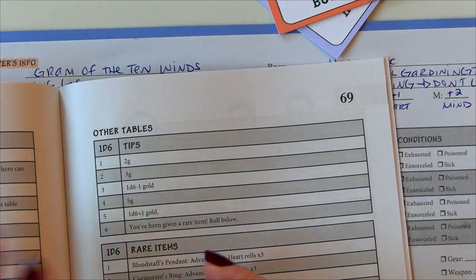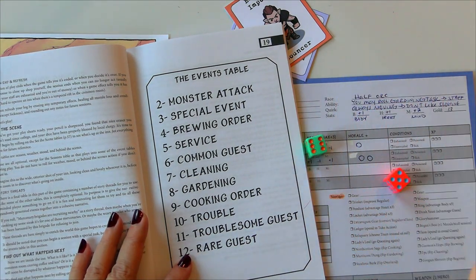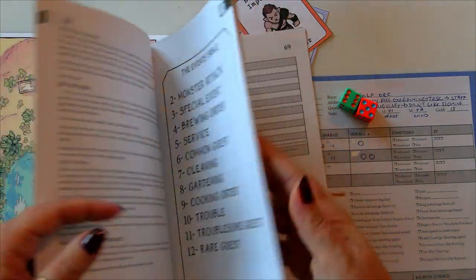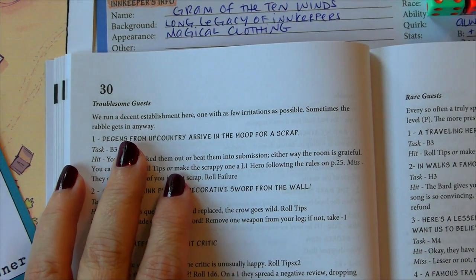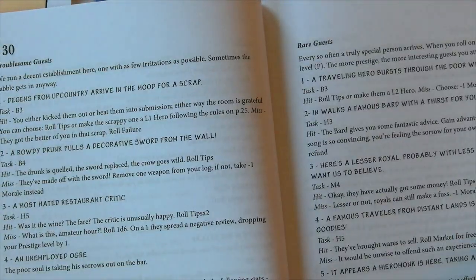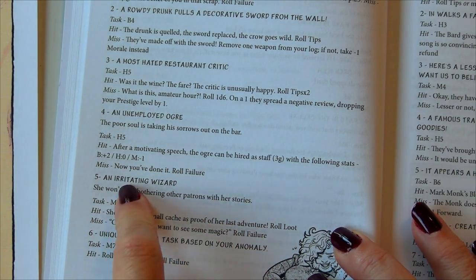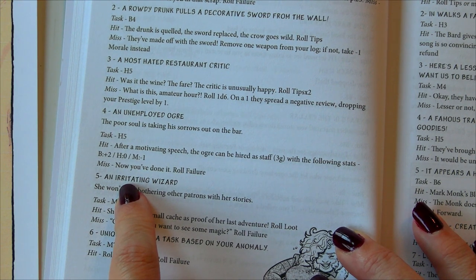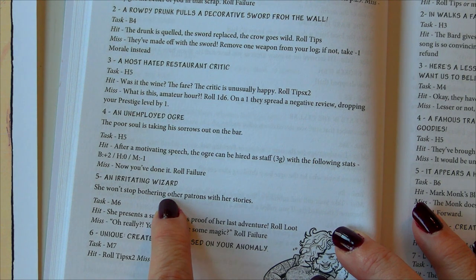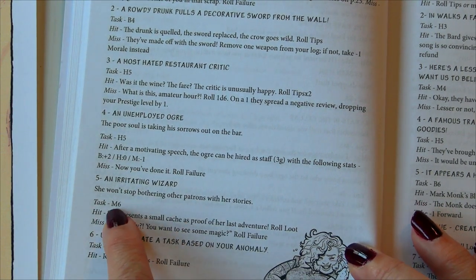Back to the event table — we've served our first meal. Rolling: eleven — a troublesome guest. Somebody is giving us a hard time. We run a decent establishment here. Who's our local troublemaker? A five — an irritating wizard. Maybe she's heard about our truth-sayer and is walking around mansplaining. She's that person at the magic show who tells everyone how the trick is done and ruins it for everyone. She won't stop bothering other patrons with her stories: 'Well, actually, isn't that impressive that he can speak the future?'